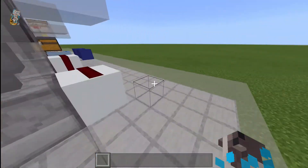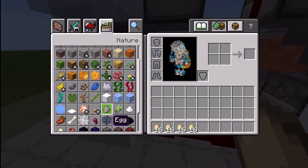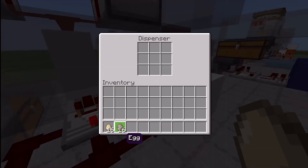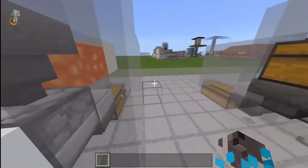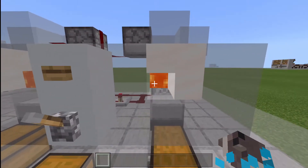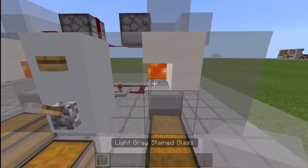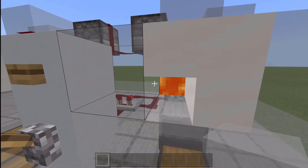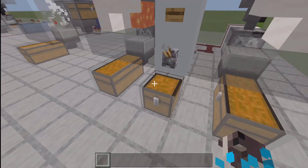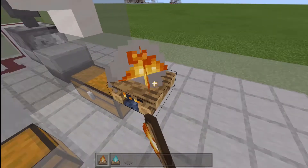Let's go ahead and put more eggs in the dispensers. Now I'm going to change something that is key to the incubators working — and ironically being broken at the same time. We're going to go ahead and get rid of the lava; it's no longer needed. Don't worry though, all you need is right here in the chest. Yep — campfires. Campfires are the fix.